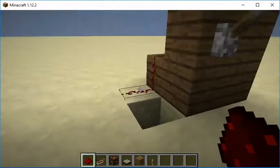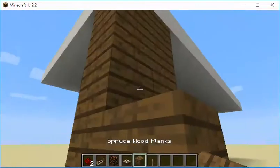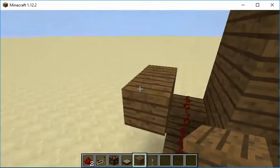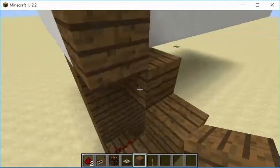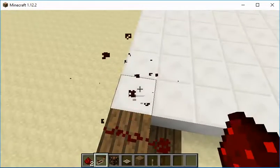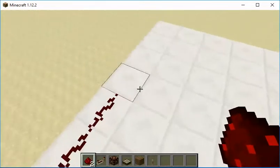Make sure it works, because if it doesn't work, we have a problem. And then you just need to keep on doing this until you get up to here. So let's place some redstone right here. We're going to place a repeater and then we're going to put some redstone over to here.